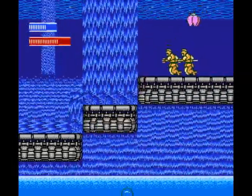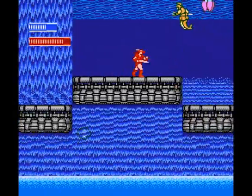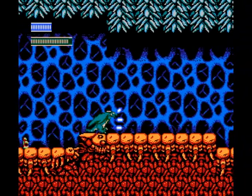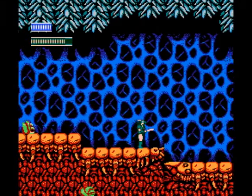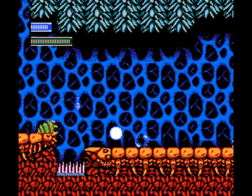The longer meter is your dragon meter; the one above is your health. The dragon meter will deplete when you're in dragon mode, and you can only activate this ability when the meter is flashing, which it will do once it reaches the halfway point. You build up this dragon meter by killing enemies, or by grabbing a flower.